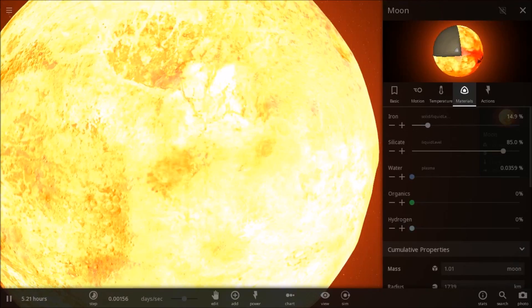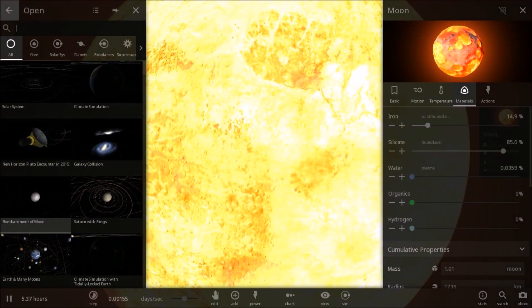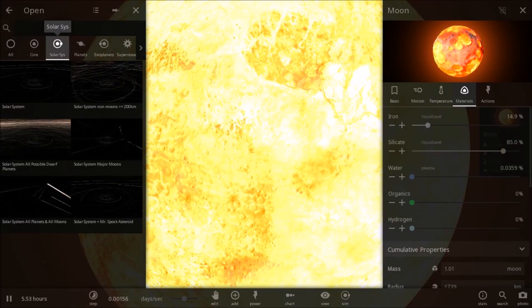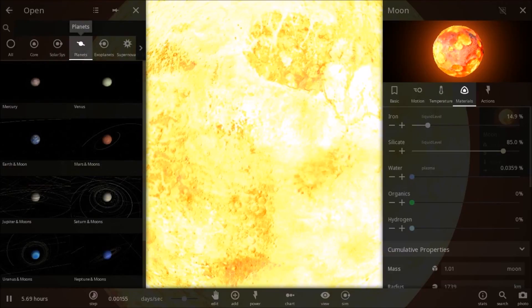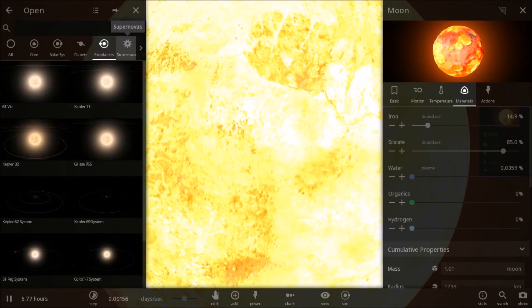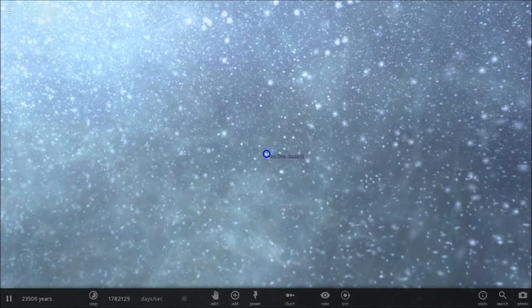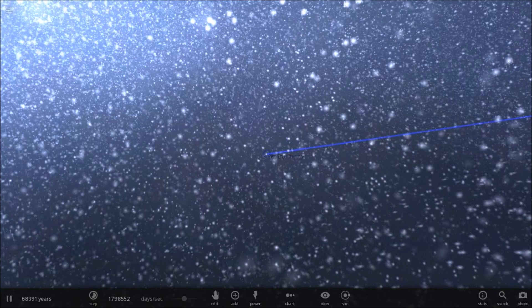It shows you the materials of the moon, and this goes for everything. Let's go for the solar system. Yeah, you have different simulations for solar systems, different planet simulations. And supernova — the thing that's really interesting about this game is it's really realistic. You can basically judge that it looks actually like this when it happens in real life.